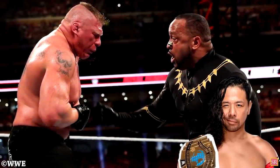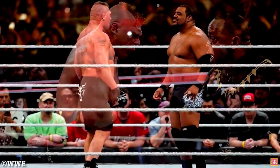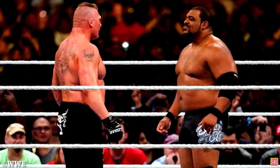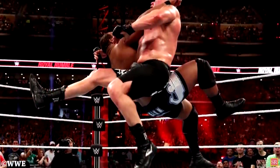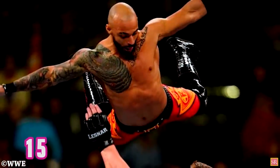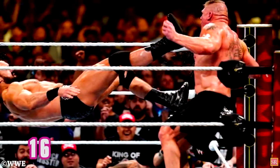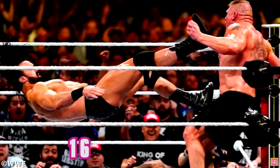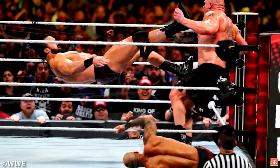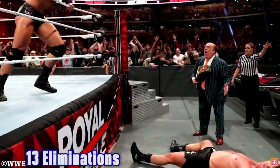Both Shinsuke Nakamura and a returning MVP quickly became Lesnar's next victims, and though new NXT North American Champion Keith Lee gave Lesnar his first major competition — even taking the Beast down — both he and Braun Strowman were sent flying. As Ricochet entered at number 15, the fatigue was clearly setting in. The number 16 entrant Drew McIntyre demanded a fist fight with the Beast, and it was a low blow by Ricochet and a Claymore by the Scotsman which finally eliminated Lesnar, who tied the record with 13 eliminations.